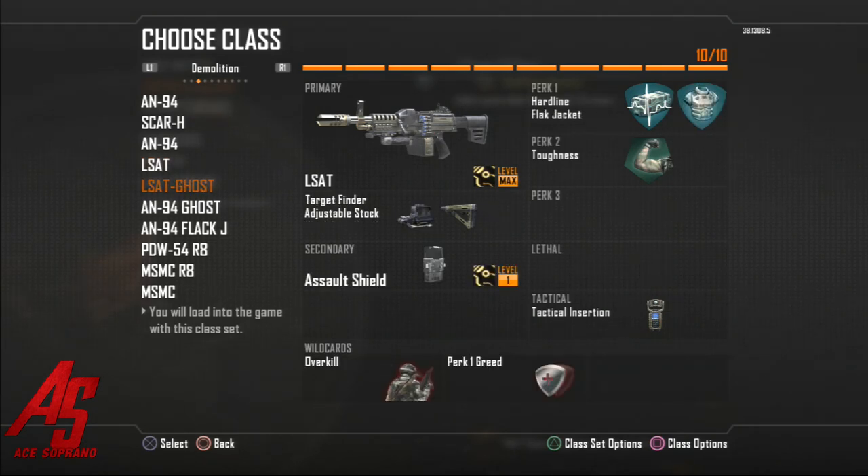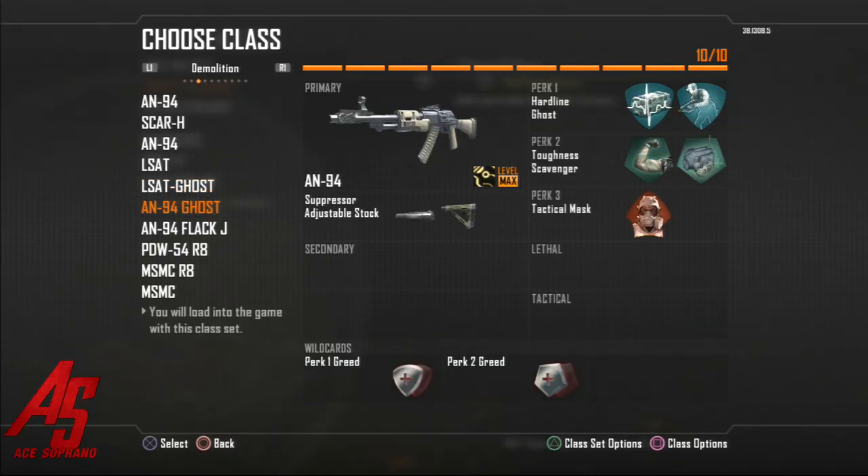This one is my tryhard class — I use it when running support for somebody, like for YouTubers. You have the assault shield with the target finder, basically one of those classes that's going to stop everybody. Use the riot shield to stomp it down, head glitch, then get your easy kills with the target finder. Then another ghost class in case I'm getting spawn trapped myself or found by guys going for high kills in demolition. Same thing with flat jacket — if they're spawn trapping me on Nuketown and keep throwing C4s, flat jacket helps, though sometimes it doesn't really.